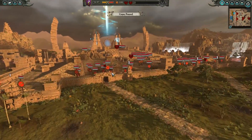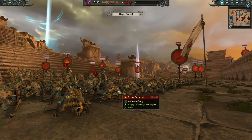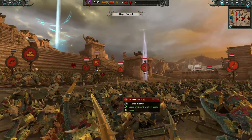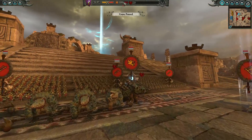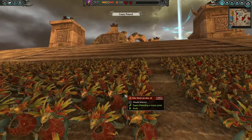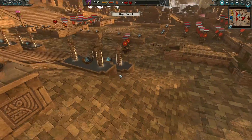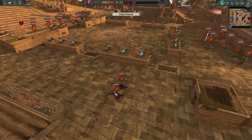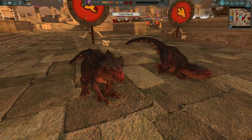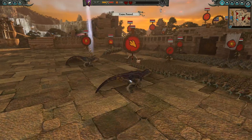Looking at the Lizardmen, these guys have the most notable custom units. Their main battle line will be made up of Temple Guard — really sturdy heavy infantry that will deal plenty of damage to the enemy. We also have a Regeneration Crystal along with some Elite Skink Skirmishers. They look pretty cool with their feathers, making them look very feral. And we also have some feral Carnosaurs — these are the Ancient Carnosaurs, looking very cool.